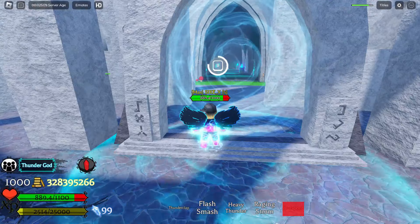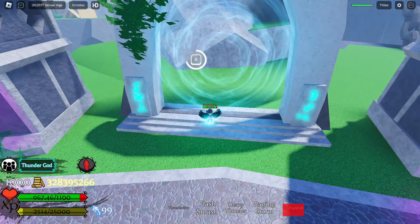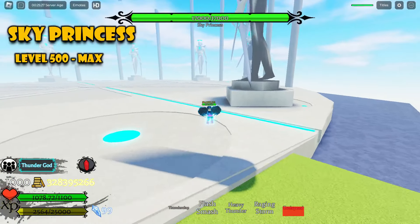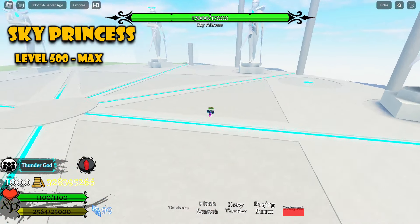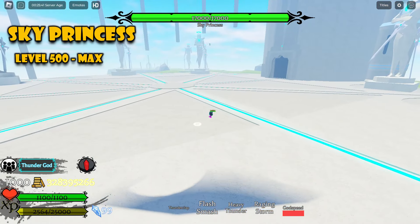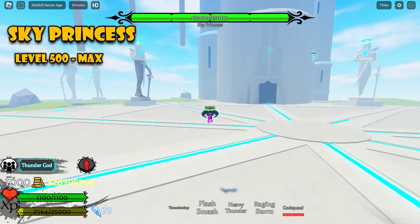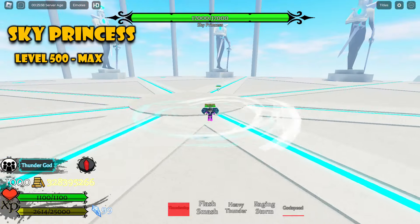Over here at the sky portal, you want to go to the sky island and take the portal on your right to the Sky Polish Garden. Here we have the Sky Princess — 17K HP. She went back up in HP but is slightly down in difficulty compared to Ronin, just a bit. She's still hard. You want to farm this boss starting from around level 500, especially if you have Death.